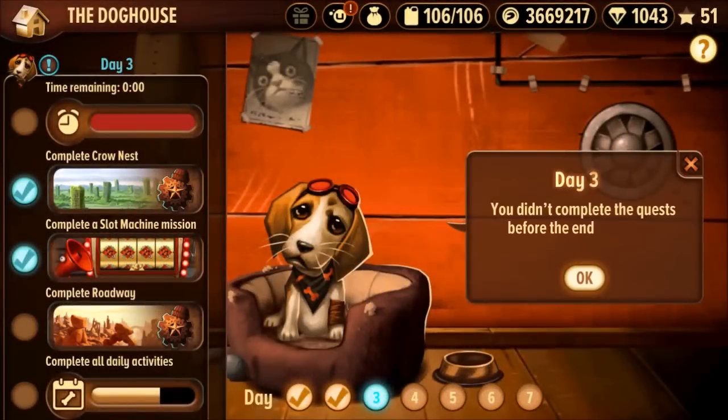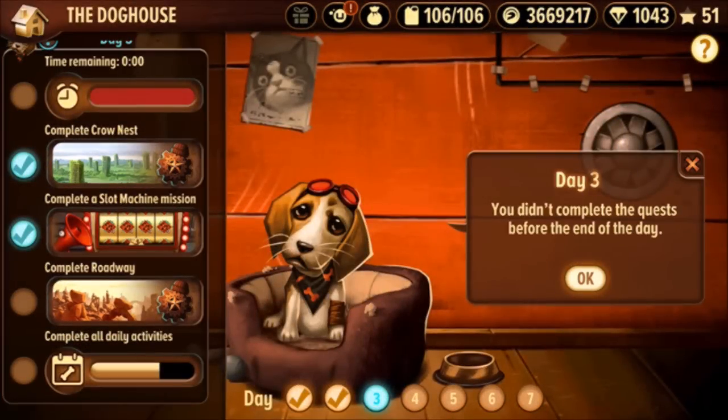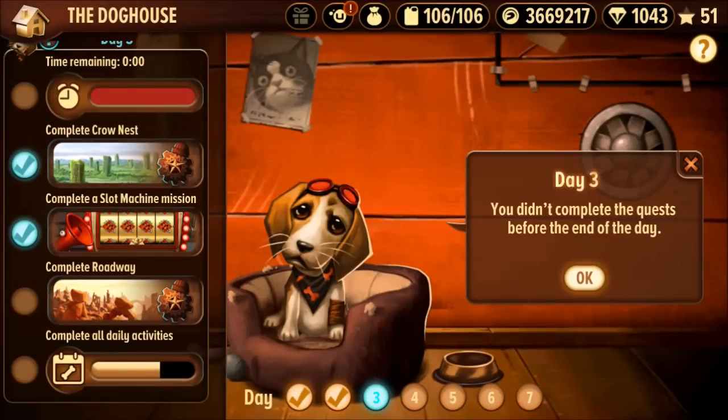Finally, there's another bug where the Doghouse will give you missions to complete races on maps that you may not actually own — such as, in this case, the map that was introduced in the Agent event that is now no longer accessible. So I could not complete this mission, had to let the consecutive days reset and start all over. Hopefully they get that bug fixed soon.